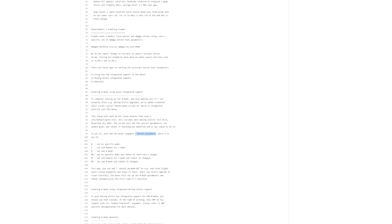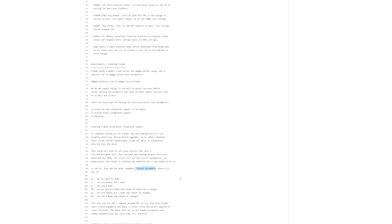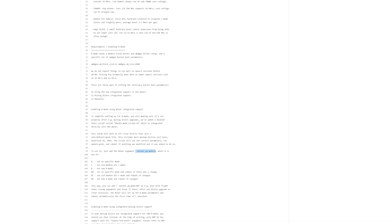I'm not going to go super in-depth on R mode — Red Panda Mining made a great video if you want to know more about it. In short, what R mode does is allow you to underclock the core a little more while maintaining the same overclock on the memory. By lowering the core clock and core voltage, it lowers the overall wattage draw of the card.